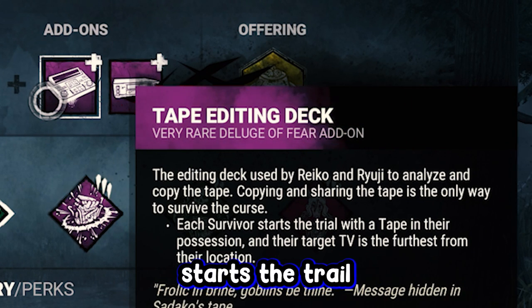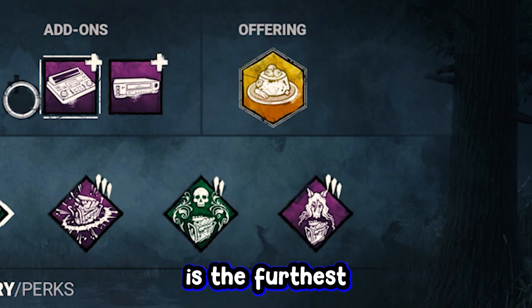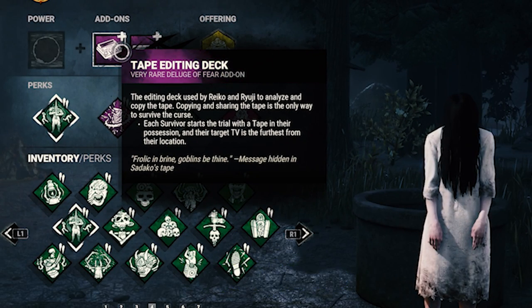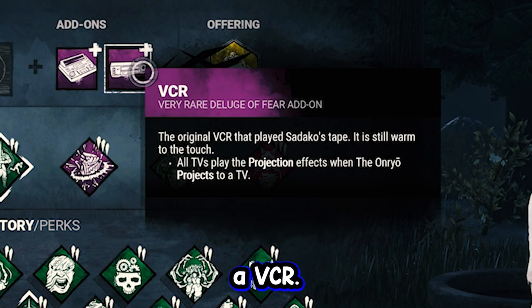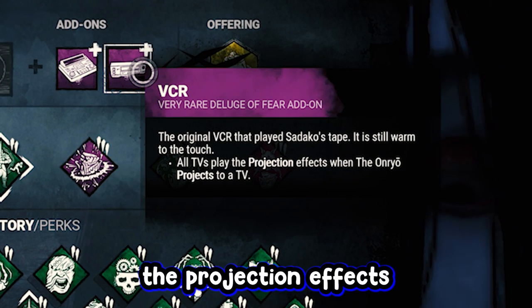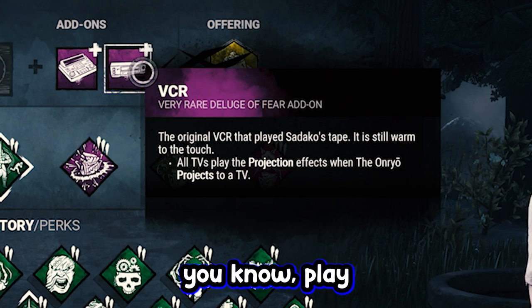A tape editing deck: each survivor starts the trial with a tape in their possession, and their target TV is the furthest from their location. This is just to slow down the game at the beginning of the trial so we can get our few cheeky downs. A VCR: all TVs play the projection effects when the Onryo projects to a TV. That's just to throw them off a little bit.